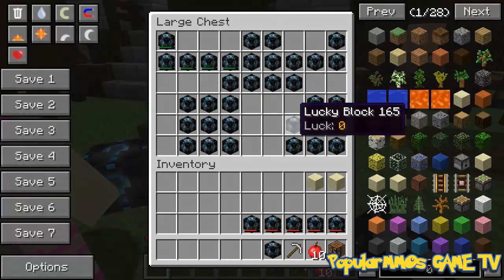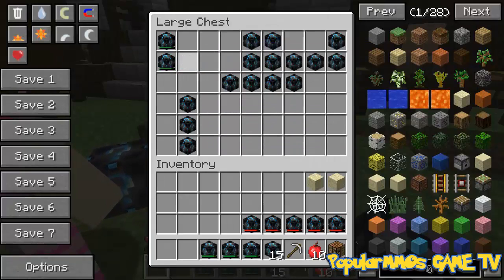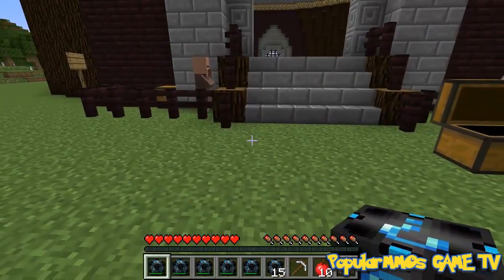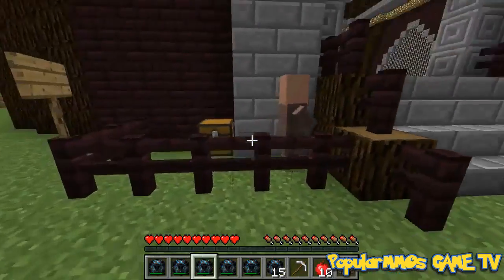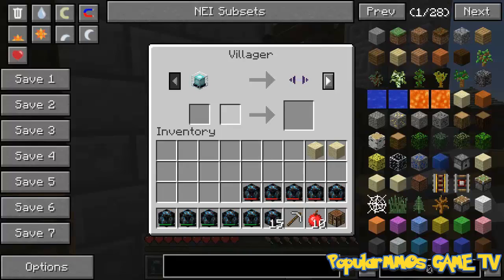Oh yeah. Alright, so I'm going to take 15 and I'll let you take everything else after. So what we do in this series is we open lucky blocks, we try to theme it with the mob we're fighting. We get some amazing items, but we trade it with the villagers to get really cool weapons and armor, and we fight the boss. Whoever survives the longest against tons of those bosses is the winner for the day. Oh no, I got shears.